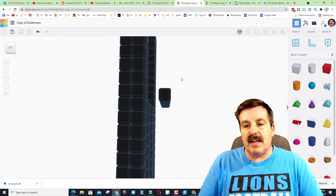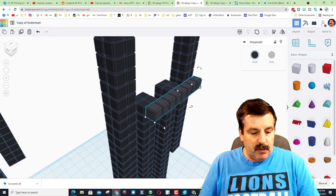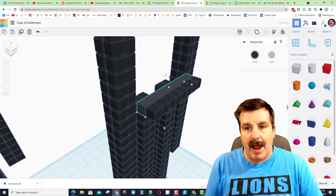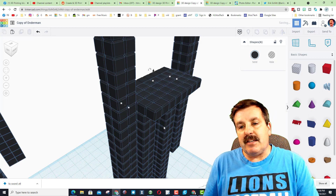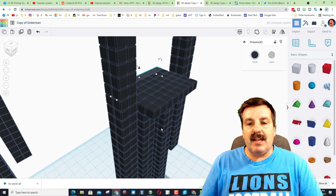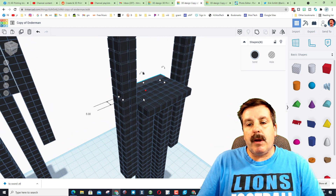Looking at it from the side, grab just that section, do Control D, nudge it back one. Let go of everything, do Control D, and add two more behind so he is two passed on each side. Now I want to make them hollow.